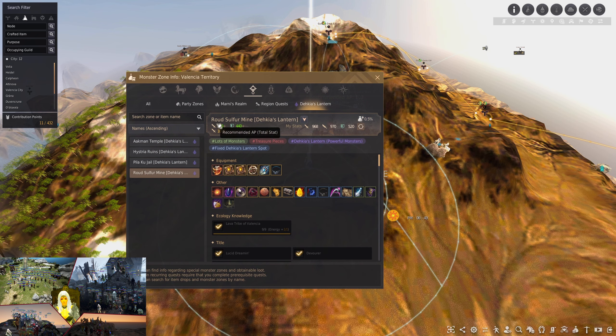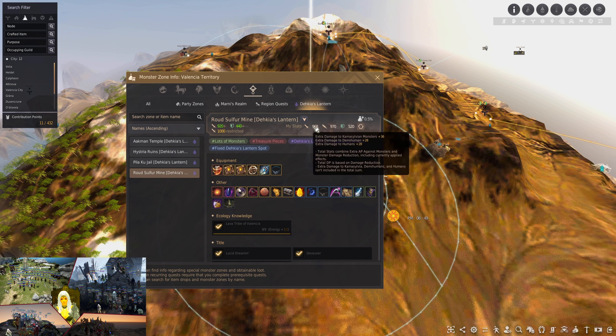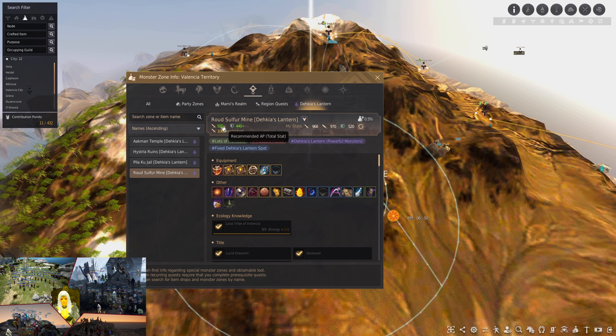Here you can see the stats you need. Make sure your stats are above 920 to make sure you hit the mobs. Max is 1k, though it's only 70%, so you can go over the cap. But if you do go over the cap, you want to run Demi-Human, as this monster is Demi-Human. Demi-Human will give you the most AP after 1k.